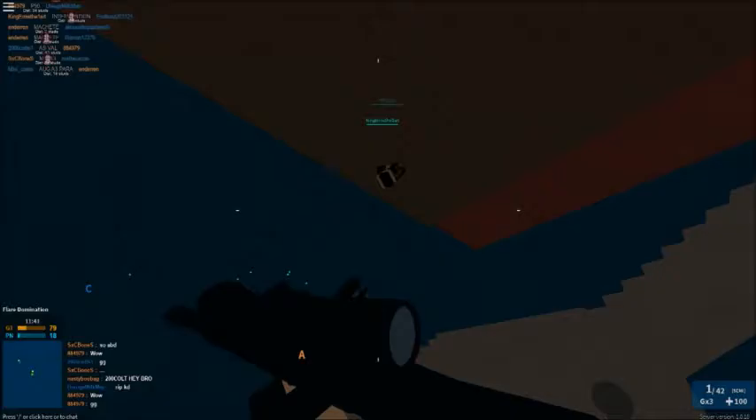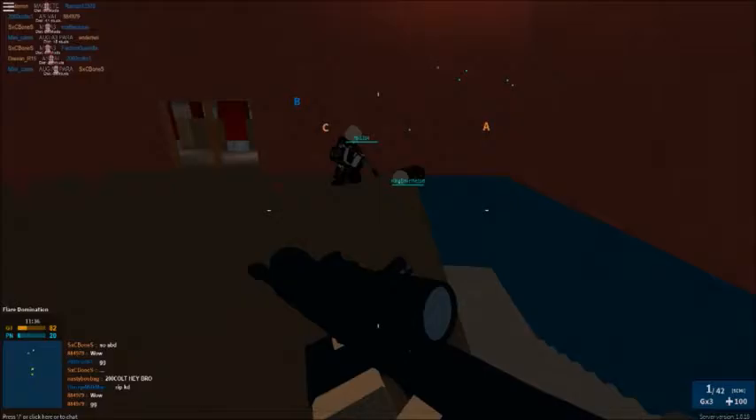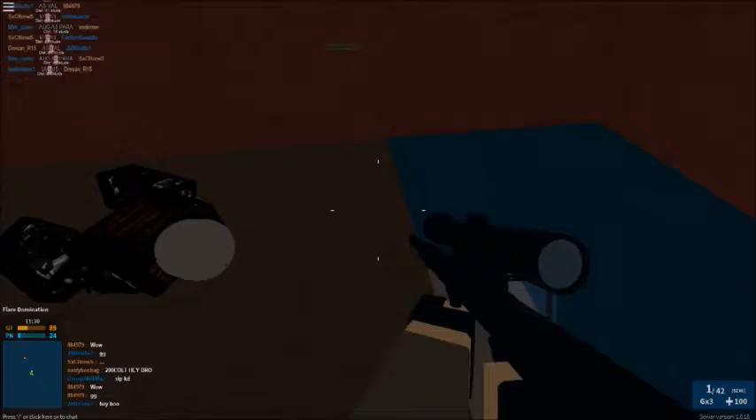So you need to lay down next to a wall like this. And here I can lay down a wall like this. Then you press C while pressing S at the same time. Boom. So that's the wall glitch.